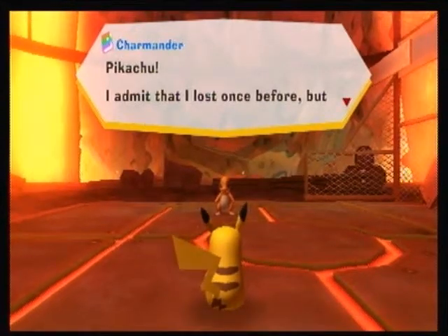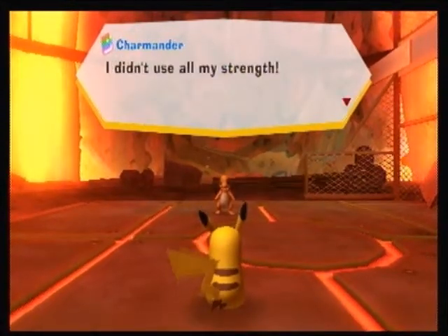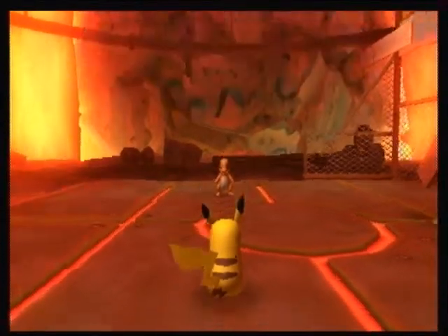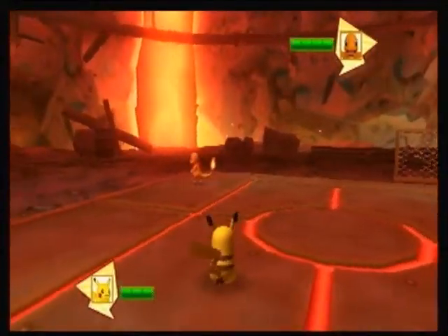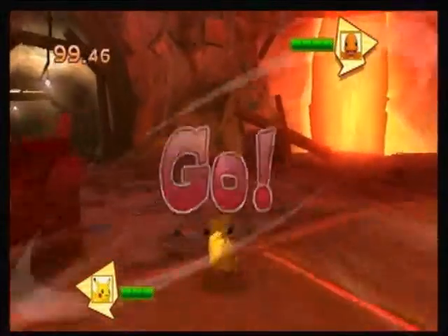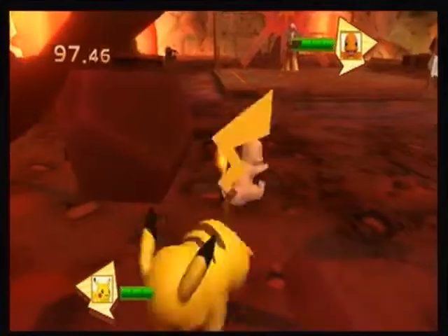Pikachu! I admit that I've had luck before, but I'm going to use all my strength. I won't go back this time — I'm showing you my best! Why do I have to fight Charmander again? Why does he have four HP bars now? What the heck, Charmander? You're not supposed to be this strong.